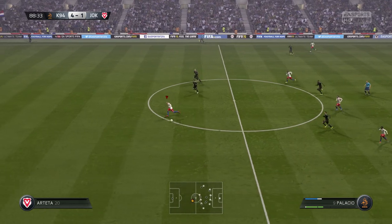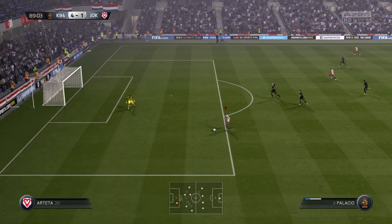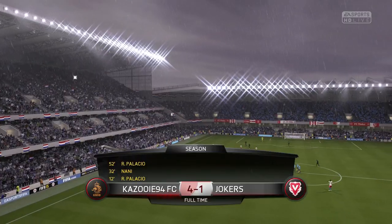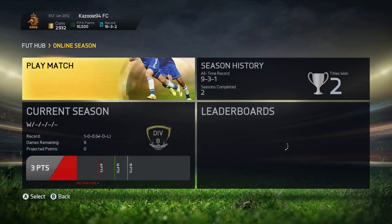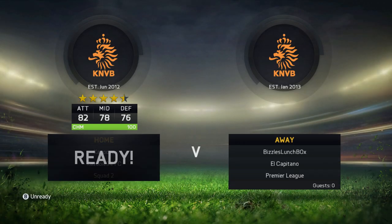In the 88th minute we get another chance with Palacio, going 1-on-1 with the goalkeeper. I decided to go with a ball roll into a shot, but I think we were a little too far to the side — that's why the ball went wide. So that's how the game ended: we won our first game with this new squad 4-1, which is a nice comfortable win.